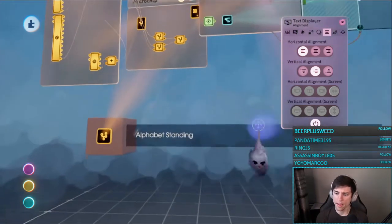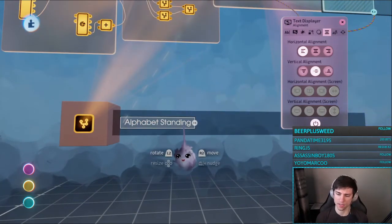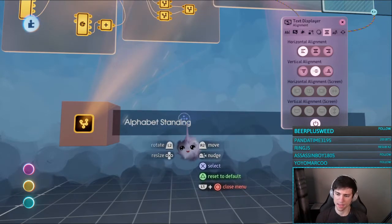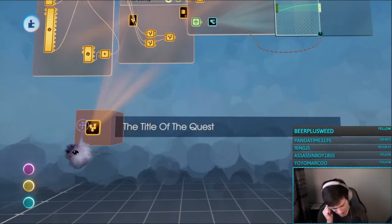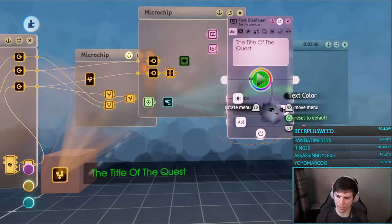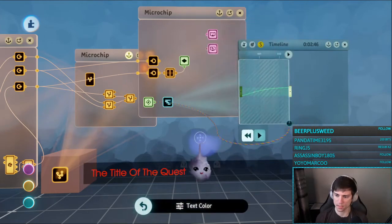We can change the color based on whether it's started, finished, or unstarted. Green for finished, red for unstarted maybe — or gray for unstarted. I want it to start green and go to red, and then the middle one will be orange or something. Let's find out.